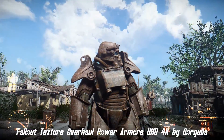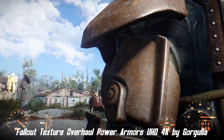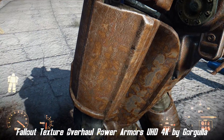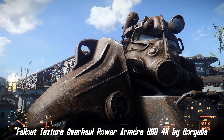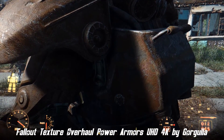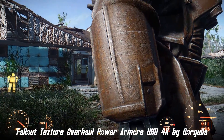We have another mod by the incomparable Gorgla: Fallout Texture Overhaul Power Armors UHD 4K. It overhauls the power armor including paint jobs for Fallout 4 to the highest resolution, with a choice between 4K and 2K. Currently it's only for the T45 and T60, and everything is made from scratch — every single detail is made by Gorgla.